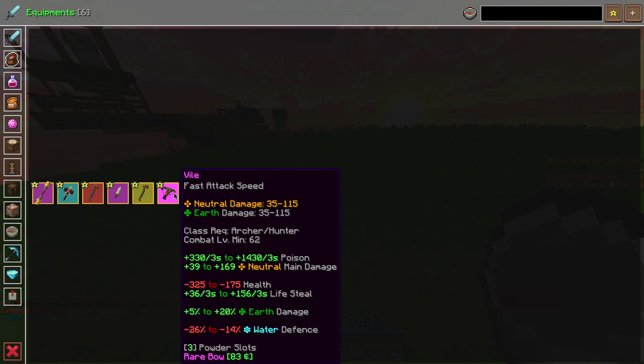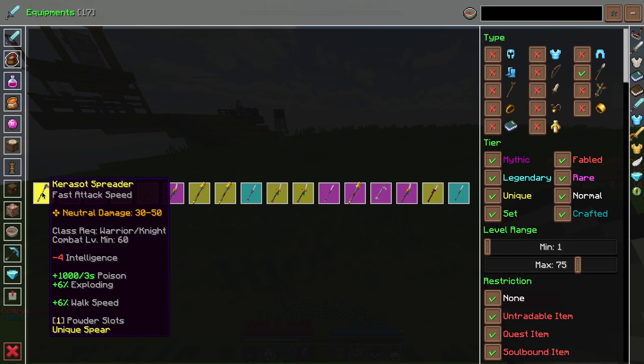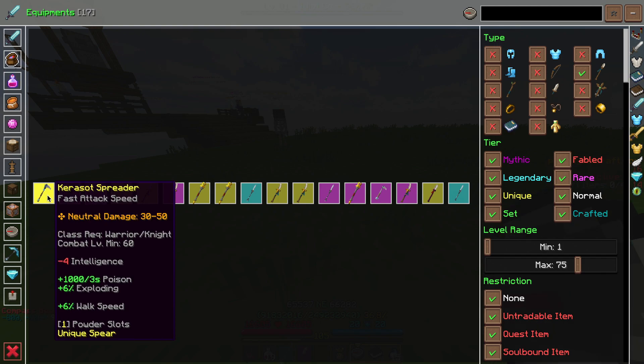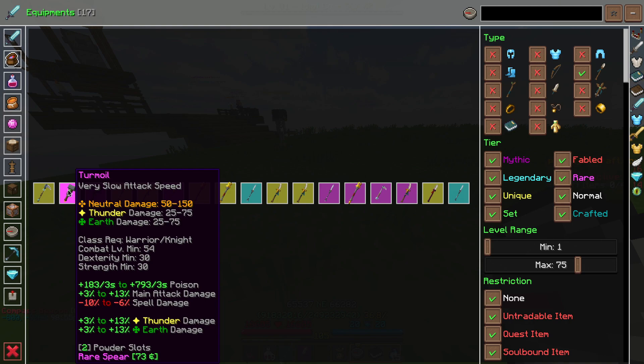Finally, for the Archer, we're going to be using Vile. The stats are very nice to have and overall this is going to be the best option for Archers. Now, some potential weapon alternatives for items that might be a little bit harder to get: for the Spear, since the Funyet is quest-gated, you have options like the Carousel Spreader, which you can buy from a merchant and has high poison and basically everything you need. Alternatively, you can also use a Turmoil, which has a little bit lower poison damage but better heavy melee damage. Since this is a hybrid build, you should realistically be using both anyway.